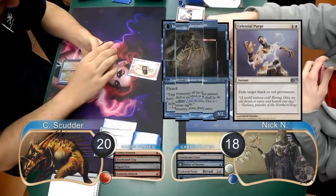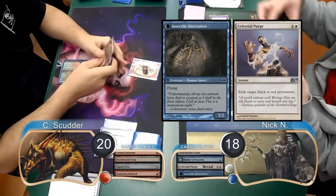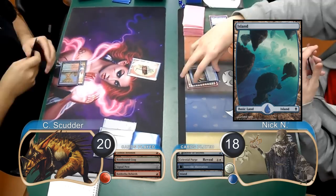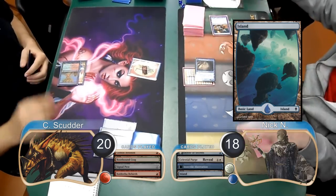Nick built a Celestial Purge on top of his library during his next upkeep, transforming his Delver into an Insectile Aberration. He then laid down an island and attacked with the Aberration for 3, dropping Scudder to 17.